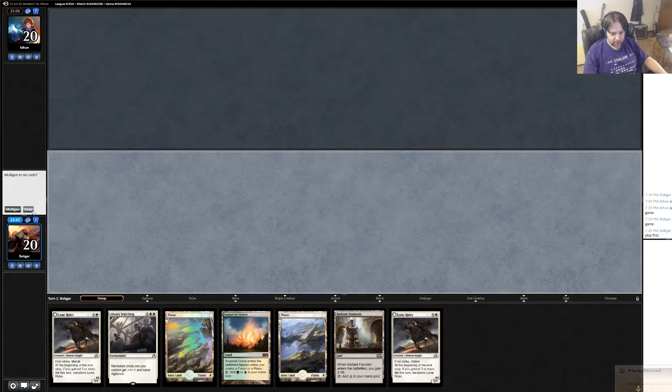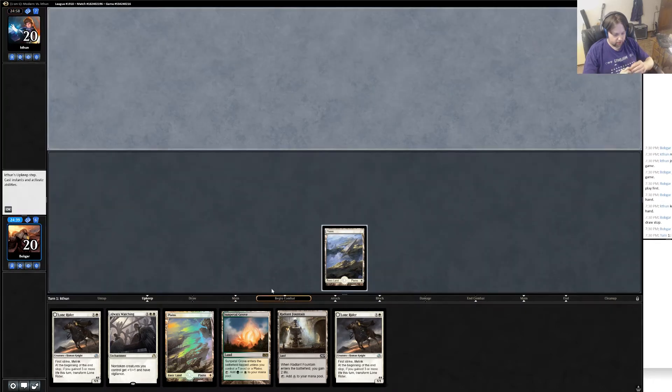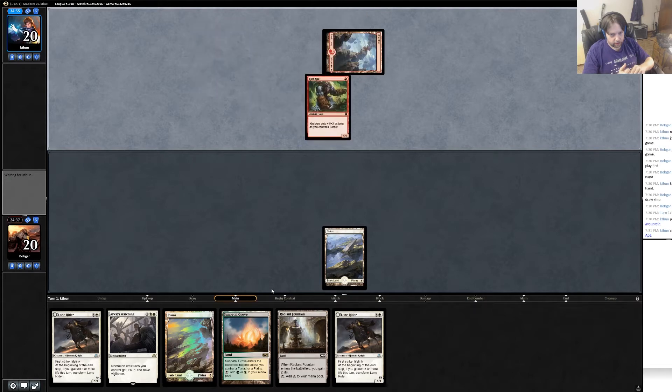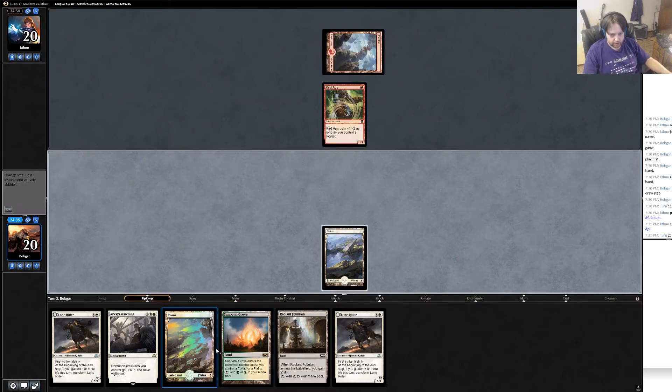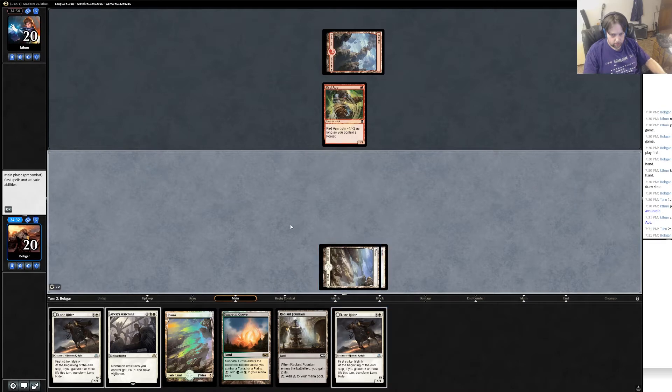I think I keep, but it's a really slow hand and it could just be bad. I'm gonna start with Plains, mostly just to not give them information since we can place on Petal Grove untapped at some point. No reason to play Radiant Fountain here for sure. Curved out — well, it's against some kind of zoo deck and we are very flooded. Lone Rider.